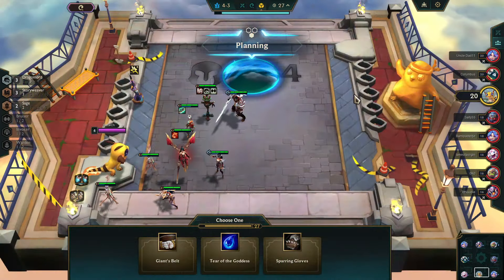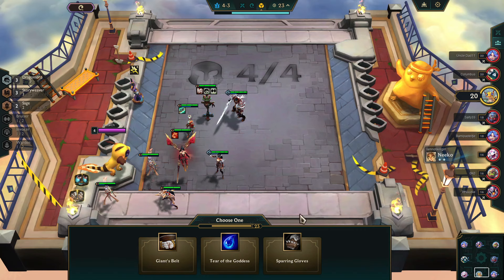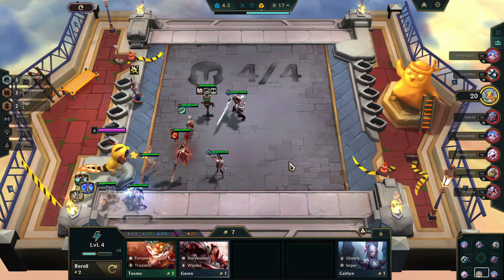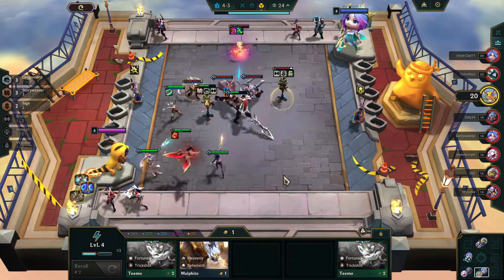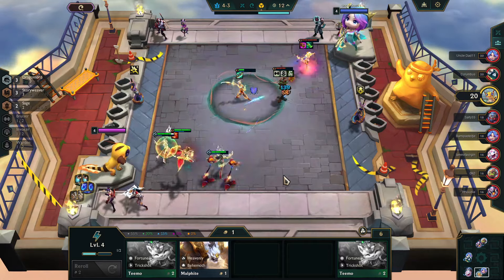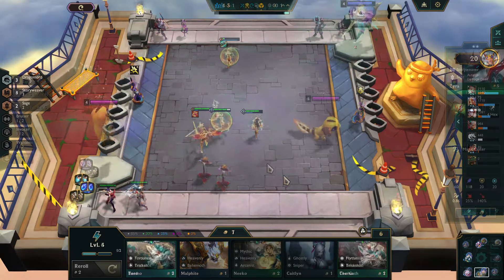It's time for an item choice, and I was hoping for either a Bow or a Needlessly Large Rod so I could get more Diana items, but that's not there, so we're going to grab the tier because it will be useful later on with some of the champs we're going to get. And thanks to having Storyweaver and even just the first level of Dragonlord, we are going to continue to rampage through teams. It's just hard to get away from what that combination can do, especially early.